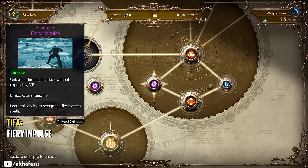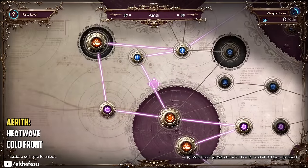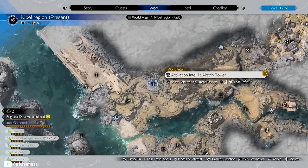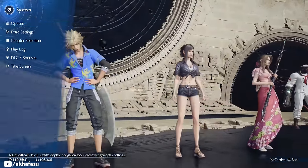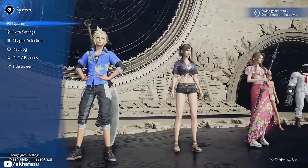For your folios, make sure to activate these skills for both Tifa and Aerith. Now, onto the farm. To start, we are going to head up to the airstrip tower in Nibelheim. First and foremost, make sure your gameplay setting difficulty is set to Easy. If it's Normal or Dynamic, this method will not work — or it will kind of work, but it will take you more time to defeat the enemies.